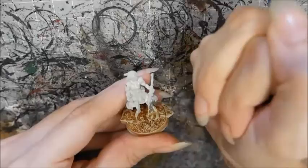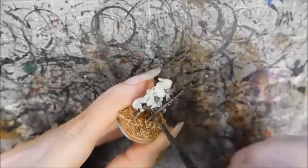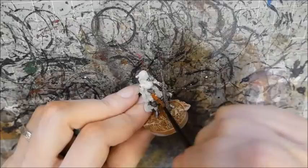I painted the gun and other metal areas with Cold Steel. I washed the metal with Agrax Earthshade mixed with Nuln Oil, then I stippled a little Cold Steel back on. At this point I decided to go back and painted the stone hanging around her waist in the same manner as I painted the base.